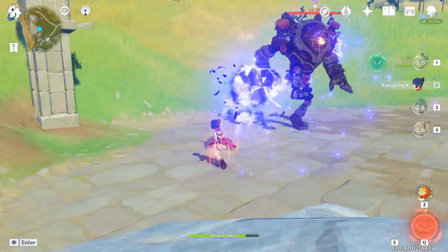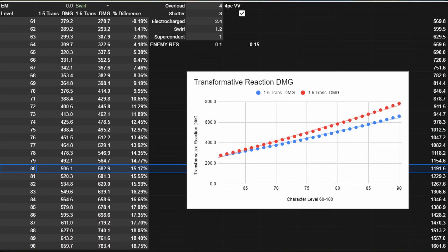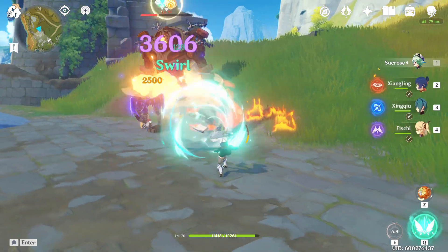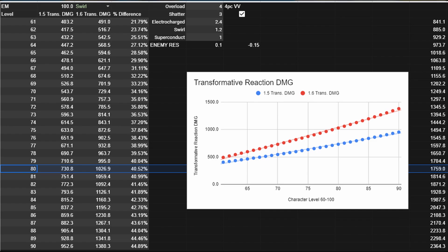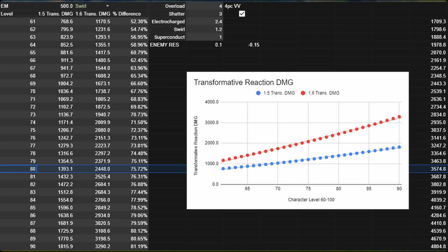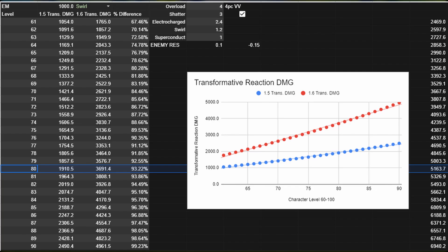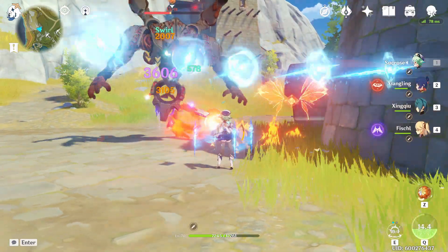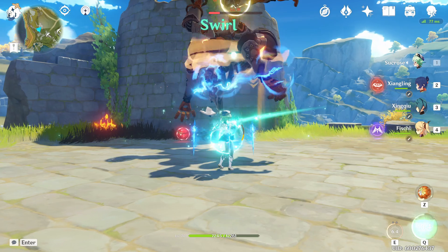So now let's take a look at how building elemental mastery is now much better than before. Starting with 0 elemental mastery, we see only a pretty puny 15% damage buff at level 80. But as we build more elemental mastery, we start to see the benefits much better. At 100 elemental mastery and level 80, we already see a 40% increase in damage. At 200 that percent difference increases even more, and at 500 elemental mastery we are dealing almost double the swirl damage than before. At 1000 it's now pretty much double the damage. We can see on this line graph that the gap between the two lines is quite significant. However, there are still diminishing returns as you build higher elemental mastery.